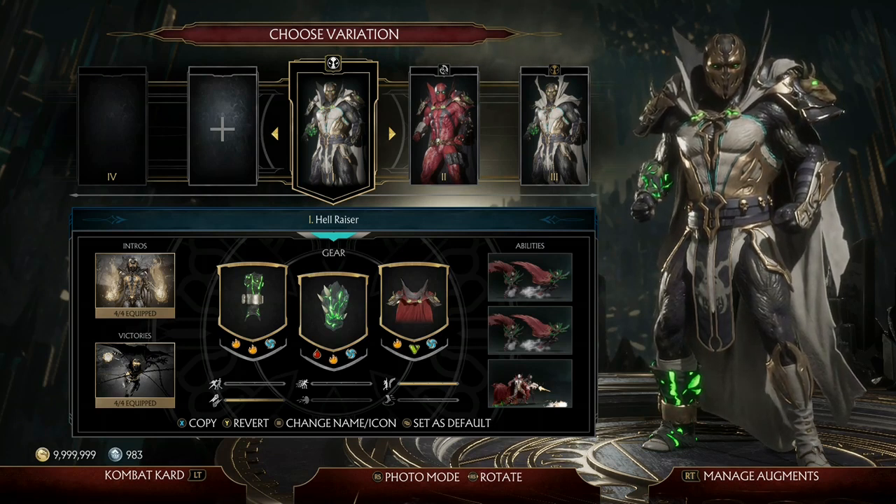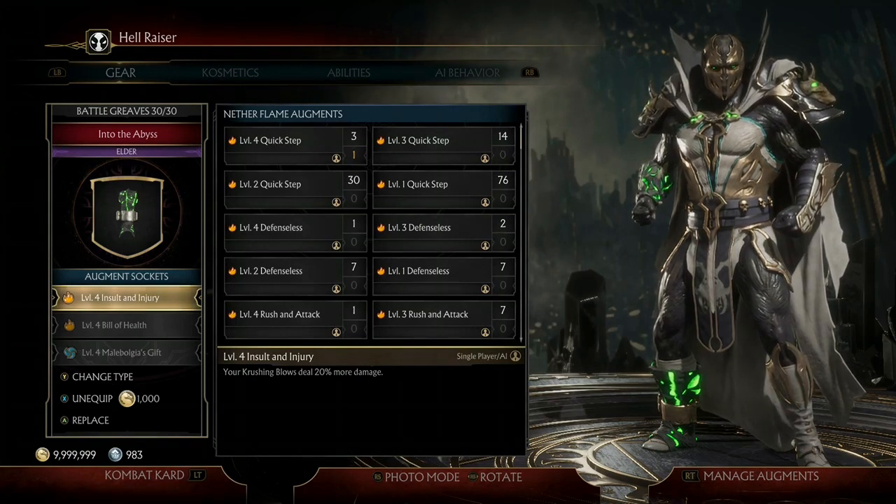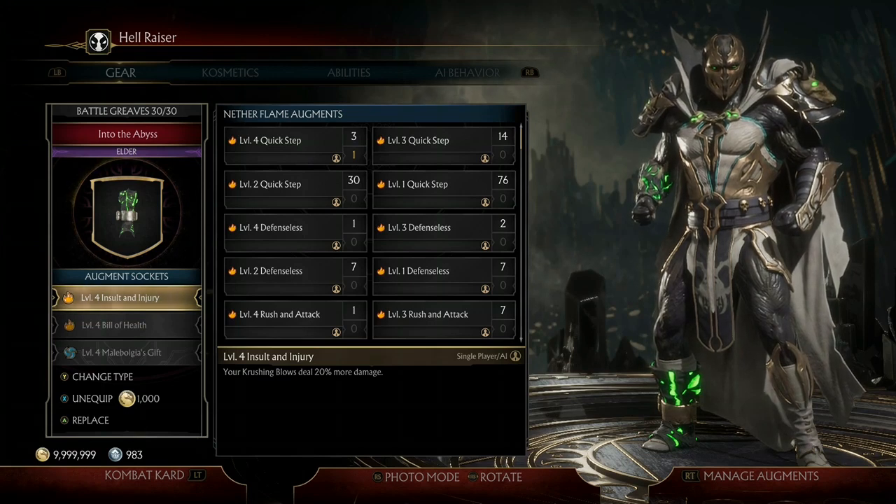Let's go ahead and hop right into this build and go over what makes this exactly the one-hit Spawn build. The very first augment I have equipped is level 4 Insult to Injury. You'll be utilizing your crushing blows, so having an extra 20% more damage to all of them is extremely helpful.